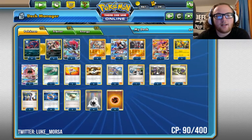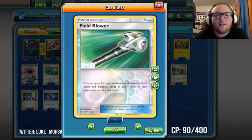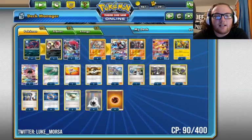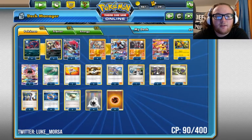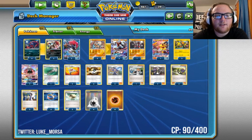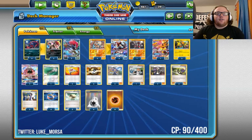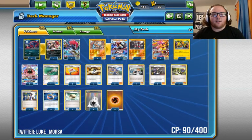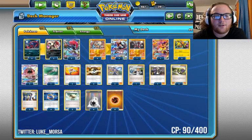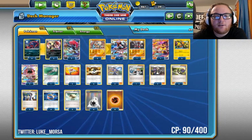Moving on to Trainers, we have one Field Blower. Two would definitely be very nice — I'm probably going to fit in a second one soon. When I do take something out, it will probably be the third Float Stone or the third Acerola. Most of the time you can just Guzma the Garbodor with Garbotoxin and kill it, because your Lycanroc does 110 and your Zoroark GX will usually be doing at least 100.